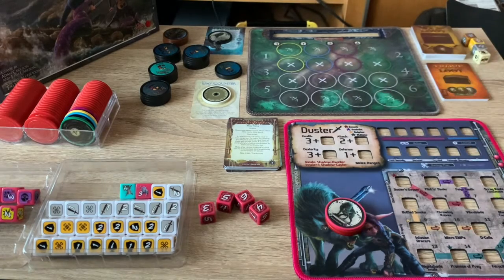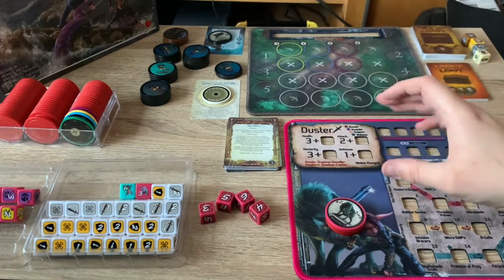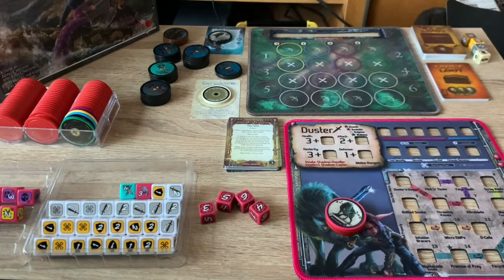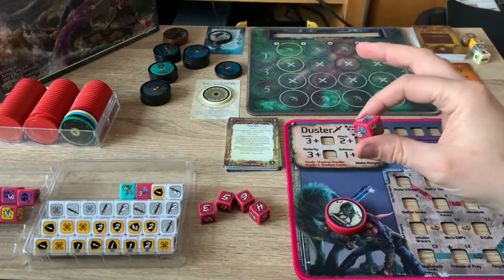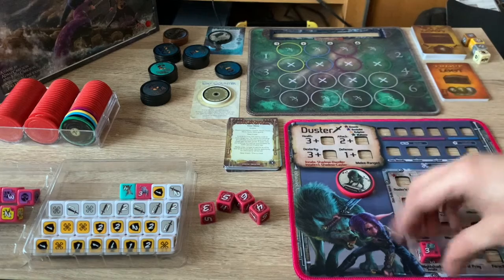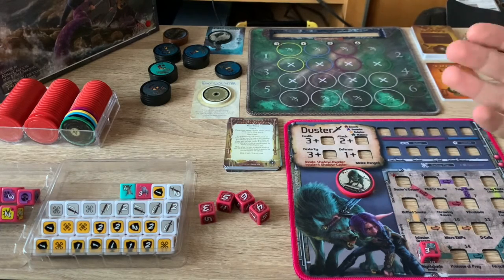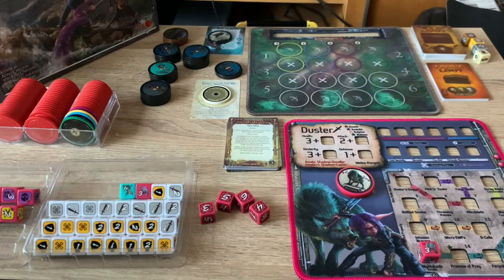We have two innate abilities. Innate and Innate Plus One. 'Sewer Dweller' means we can start anywhere on the board we want, and we also get the Nightshade dice — a trusty wolf companion that helps us in fights. The Innate Plus One, which we unlock later, gives us an extra ability: we start with a no-target dice on our position, meaning we take no effects for one turn.